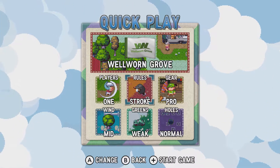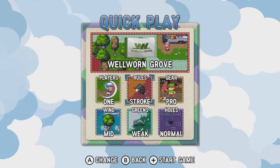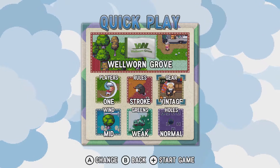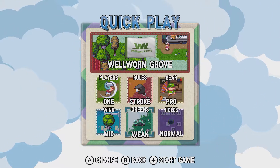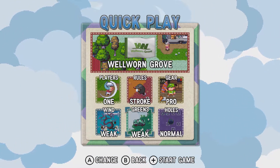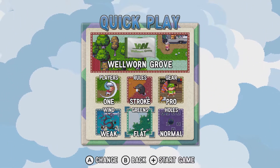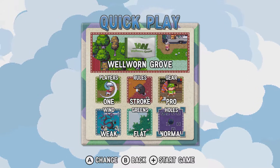For our first course we're going to play Well Worn Grove. We're just going to have one player with strokes. You can have miscellaneous, standard, vintage, or pro — I'm going to use pro. I'm going to put the wind on weak, put the greens on flat just to show you, and the holes on normal.